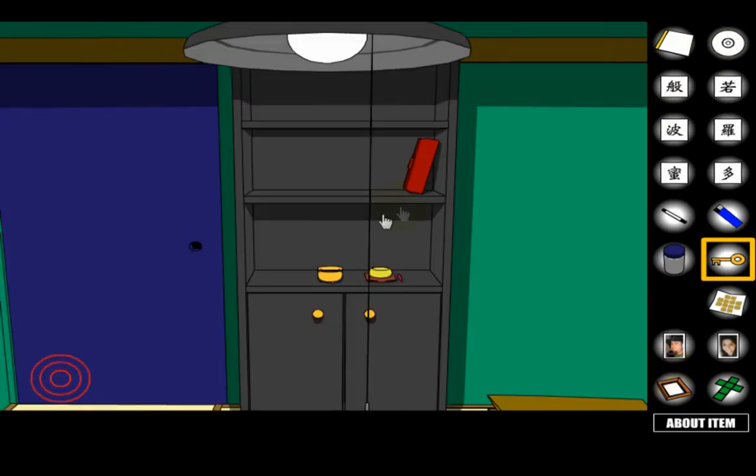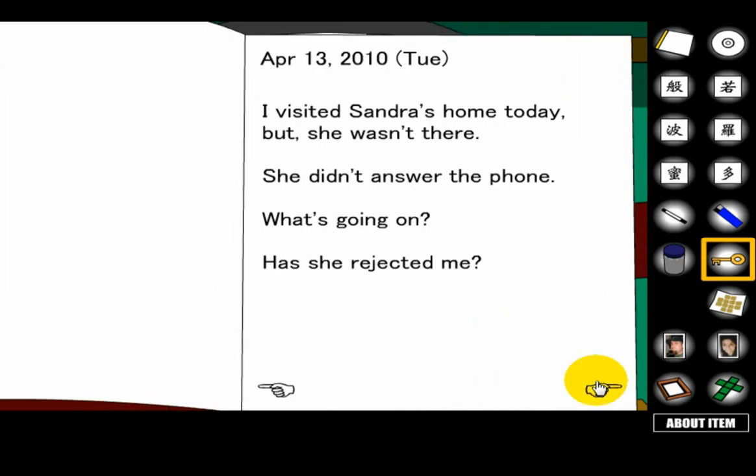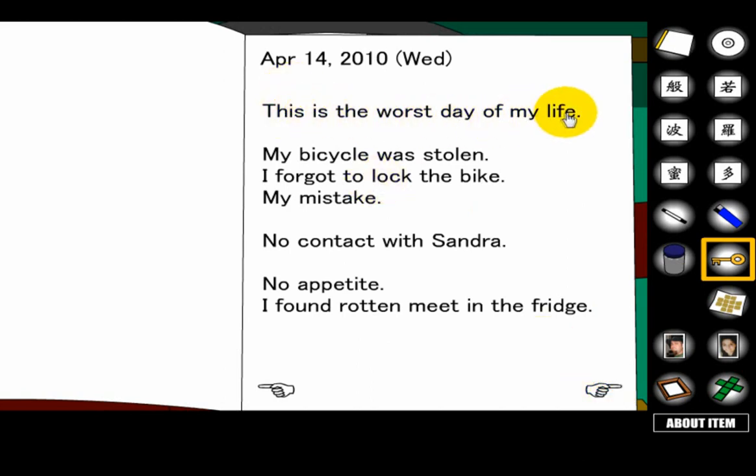Next is the bicycle lock. Go back to the diary and find the page where the top line says: 'This is the worst day of my life, my bicycle was stolen, I forgot to lock the bike, my mistake.' Note the date — April 14th. Convert that to a numerical date: April is the 4th month, so it's 04, and the 14th day, giving you 0414. It has to be four digits.